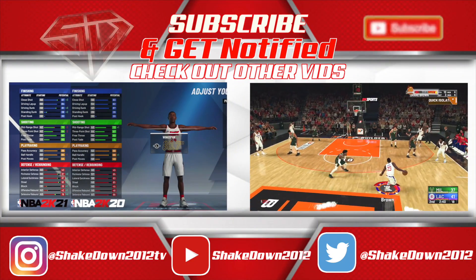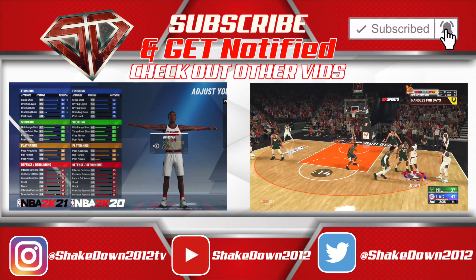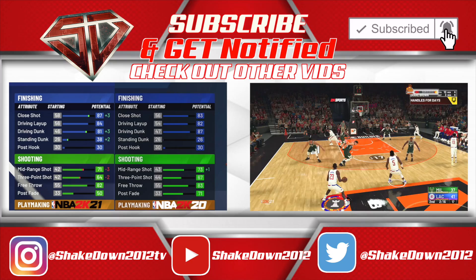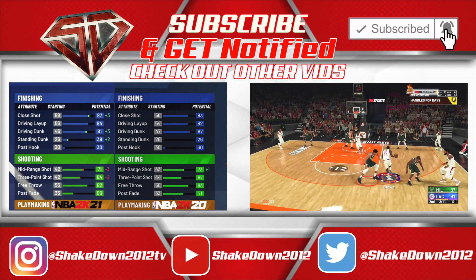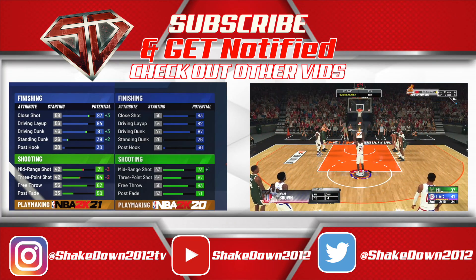Now let's take a look at a comparison from last year's two-way playmaker demo when I initially created the quadruple archetype. Starting from the top, the most noticeable difference is the hit to the driving dunk — in 2K20 you came out the gate unlocking all the dunk packages. And when you look at shooting, there's an obvious hit to mid-range and three-point shooting.